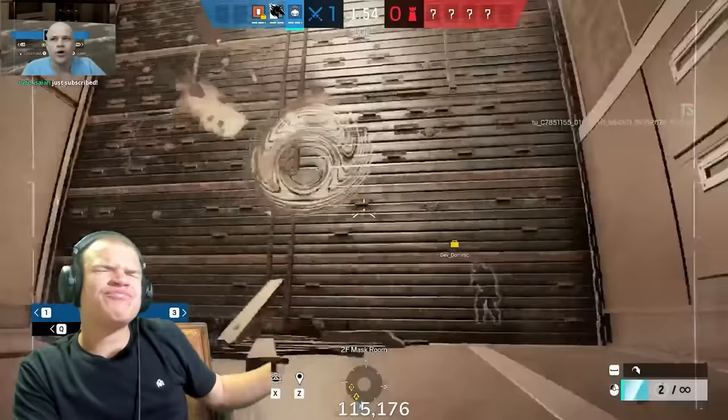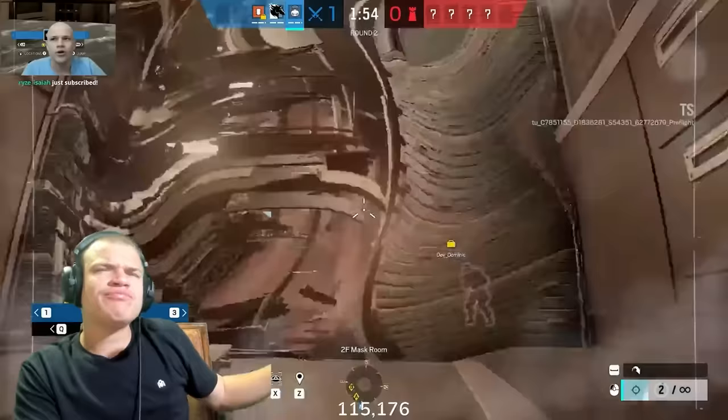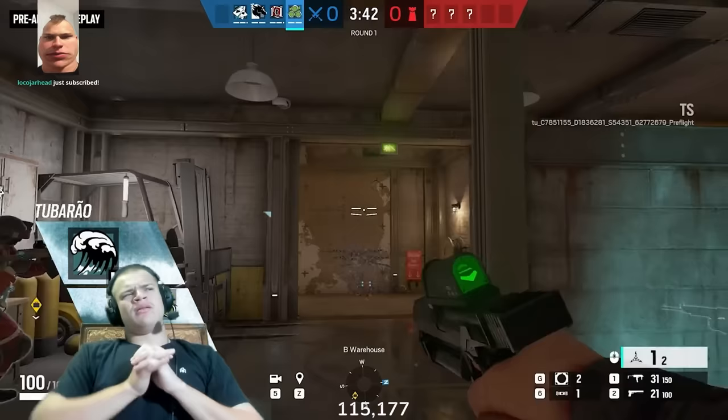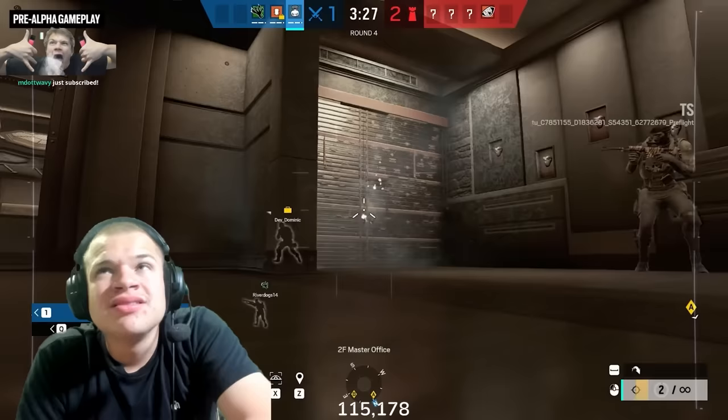We also have operators like Twitch and Zero. Their gadgets, equipped with a laser, will be able to zap the canister and get rid of the effect. If you just want to wait and be patient, you can wait for the effect to run out. But if you want to get rid of it quickly, you can shoot it, melee it, or use your Sledge to sledge it — and the ice will melt.